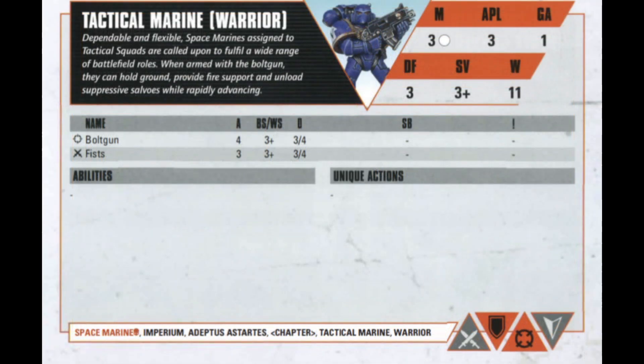You might look at the Tactical Marine Warrior and think it's garbage, but that's not the case. Yes, they're standard with bolt gun and fist, but a 3–4 damage characteristic with Ballistic Skill and Weapon Skill 3+ is solid. Where you really want to use them is as objective holders — moving up the board to harass units, taking pressure off your special gunners and killers. Use them to move, shoot, then dash behind cover, pick up objectives, or dash again. Utilize them well and you'll win more games.